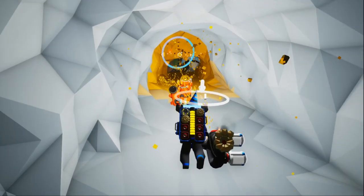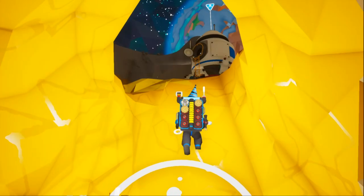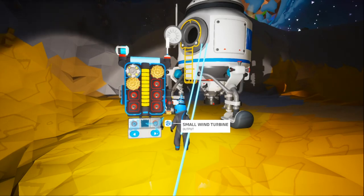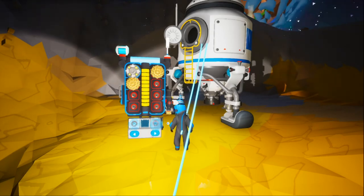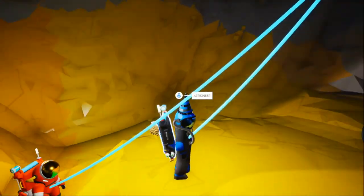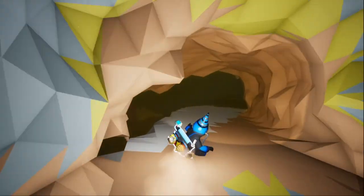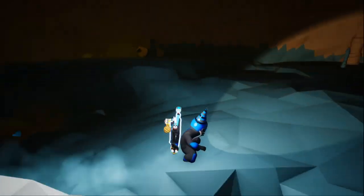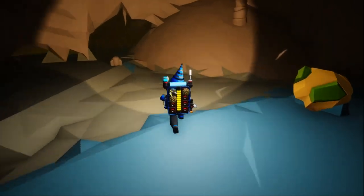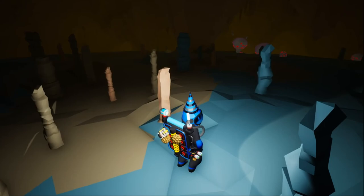I'm trying to make the tunnel a little bigger — you can just make one yourself from your backpack printer. Open your backpack. Filter through the items until it says 'small canister'. You want a small canister — you need one small canister. Once you have it just click print.